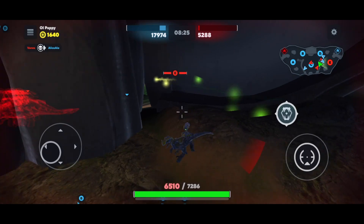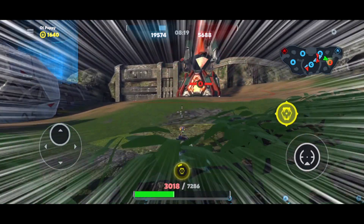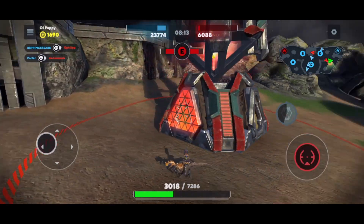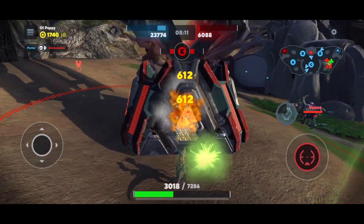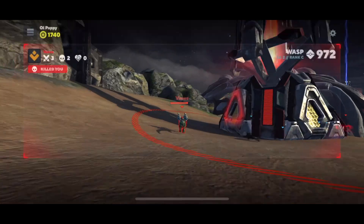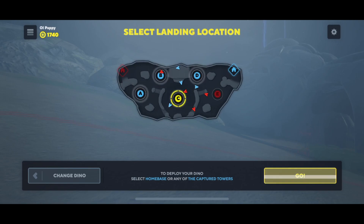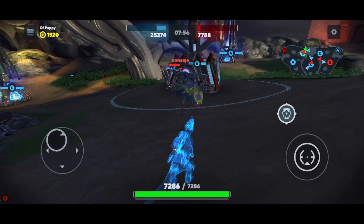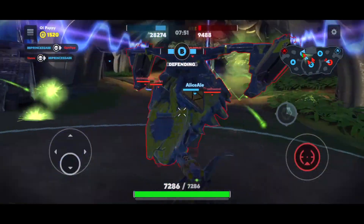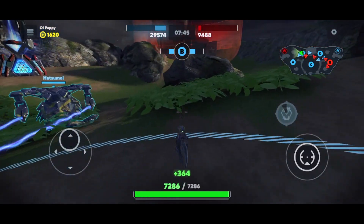One thing that's very different from War Robots is that you can keep using the same bot over and over again, but there's a cost attached — that weird currency you see in the upper left-hand side of my screen under my name, Old Pappy. Every time I do something positive on the battlefield — every time I cap a beacon, every time I kill a dino bot — that number keeps going up. And why does that matter? Because you need that currency to launch your dinos from your hangar.